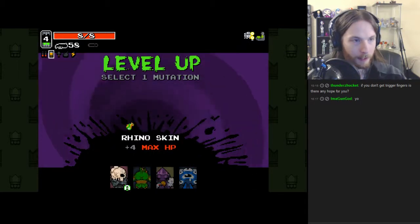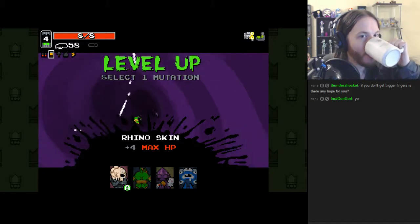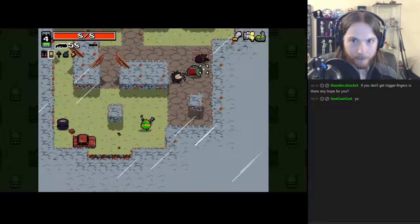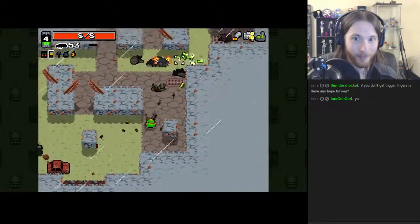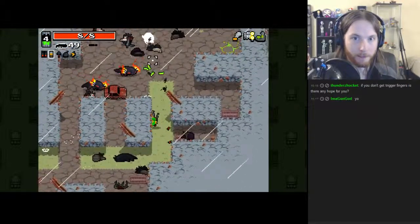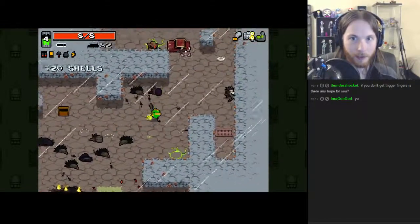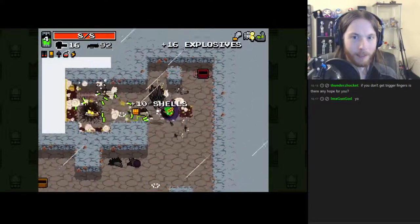The eternal debate: Rhino Skin first or Rabbit Paw first? I'm going to take Rabbit Paw — I like Rabbit Paw. Hate salamanders, hate the scrapyard, everything's terrible — but we can deal with it. Time to go, but let me get a new weapon first. Not the best, but time to go!